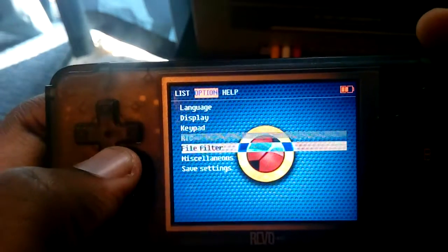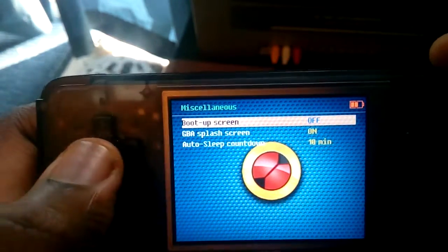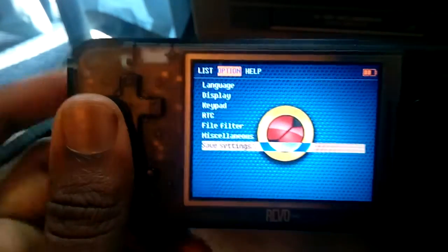In order to do that, you just have to go to Miscellaneous, and then it will say Boot Up Screen. Just simply switch that off, and make sure you save your settings again — I forgot to mention that in another video. Save settings.